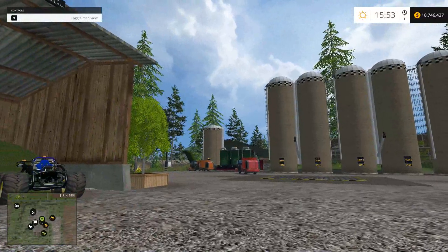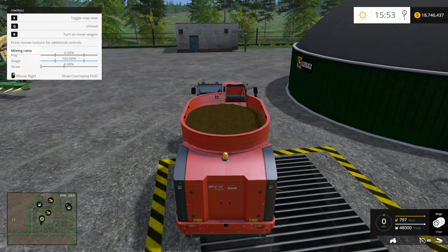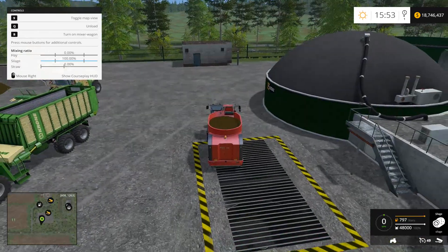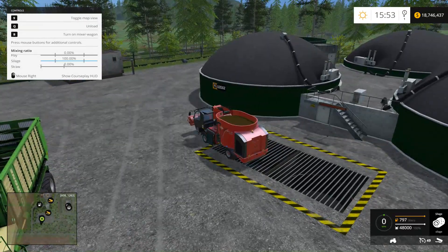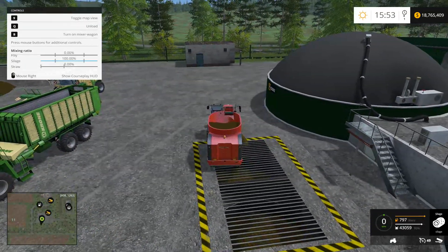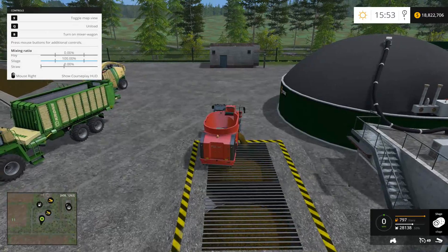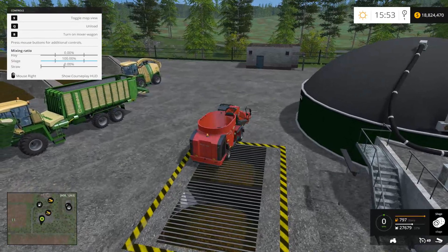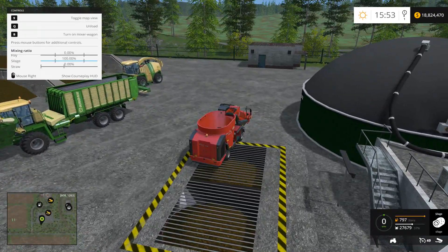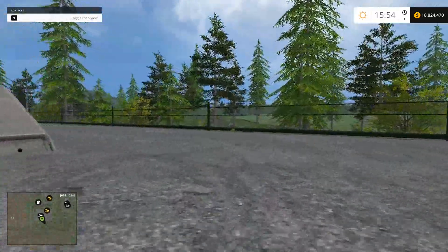Now I'll show you how you can make some money. This is the BGA — the biogas area. There's 48,000 liters in this thing and I'm going to dump about 23,000 liters into the machine here. You can do this in the compost area also, but you see that I made 78,000 just from that one load. In the compost area I do one load every day, and that gives me 150,000 to 175,000 — that's a lot of money.